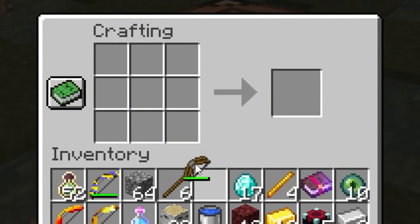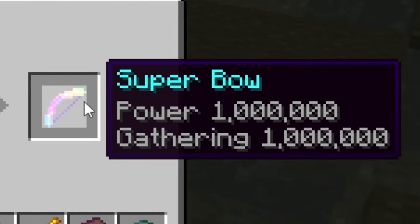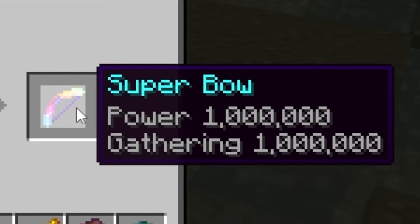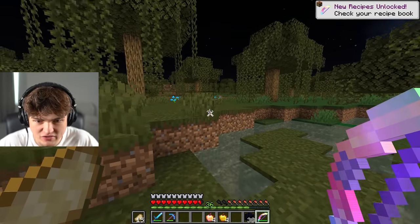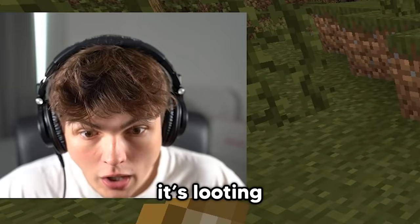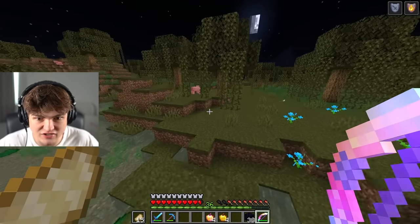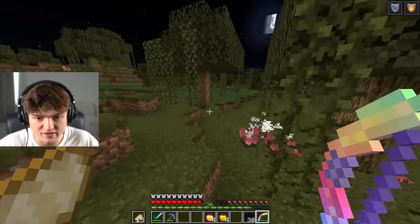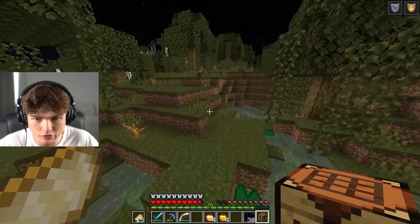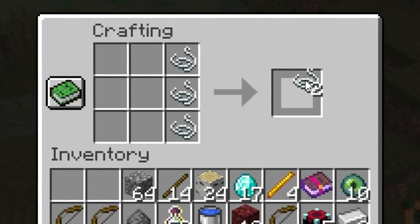I've just got to mix all these bows together. It feels like such a waste. But the super bow — Power 1 Million, Gathering 1 Million. What is Gathering? Power 1 Million speaks for itself. It doesn't look very different. What if I shoot a pig? Oh — it's looting for a bow! So it gives you stacks and stacks of items. This is insane. But as much as I love it, I need all my other bows as well. Unfortunately, we can just get it all — so let's just make them all again.